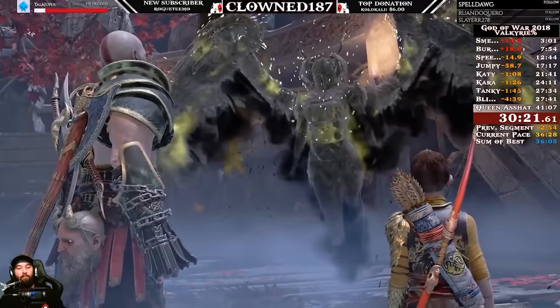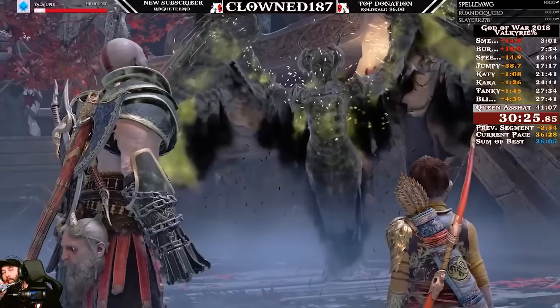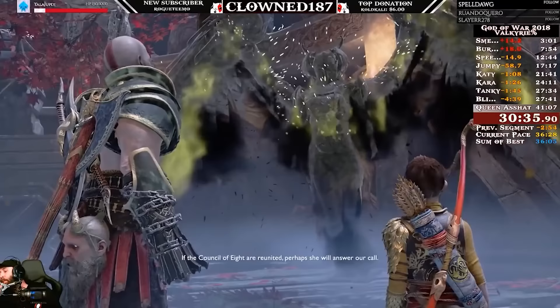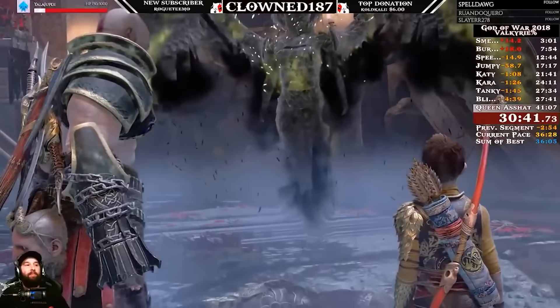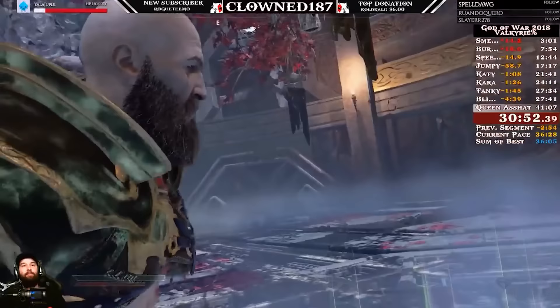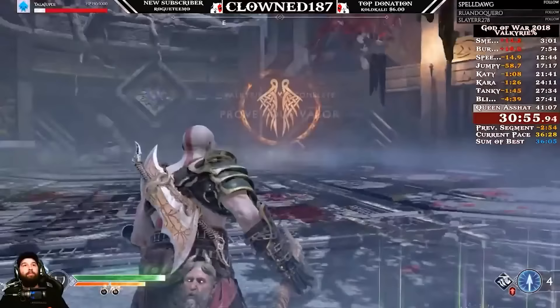We're at 30 minutes in the run and the estimate for Queen Asshat is 41 minutes, so Sigrun's going to be a pretty meaty fight. You know what it is? They have to place the helmets down on all nine. What's the speedrun tactic for placing the helmet? I want to see the optimal line — which part of the circle do you start on? That's true. There's a traveling salesman problem, the whole thing.